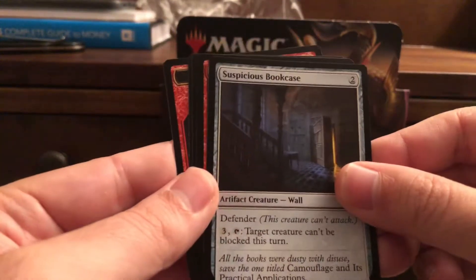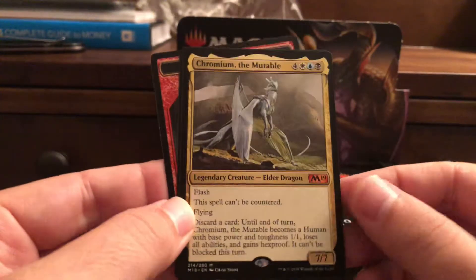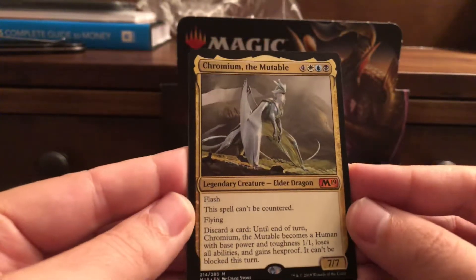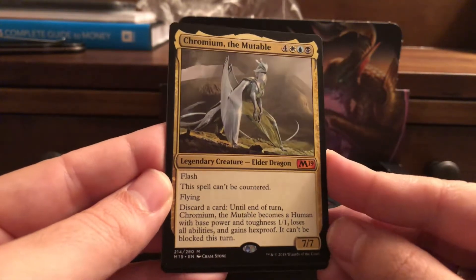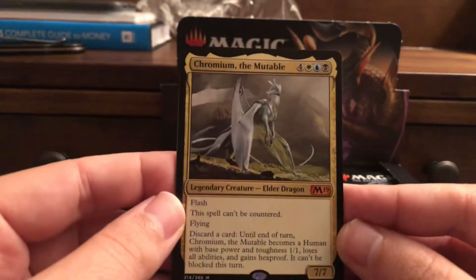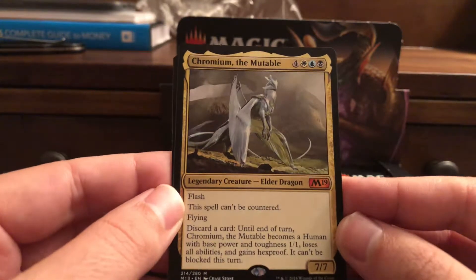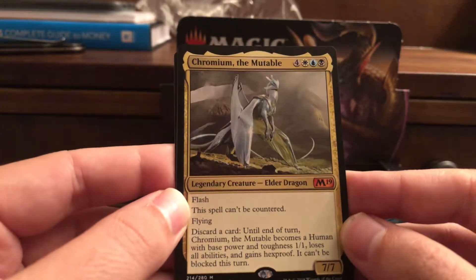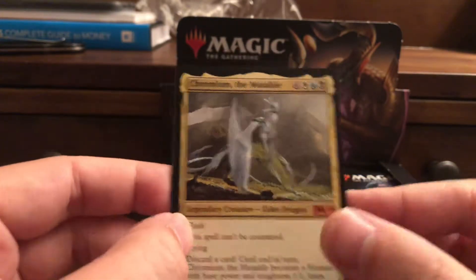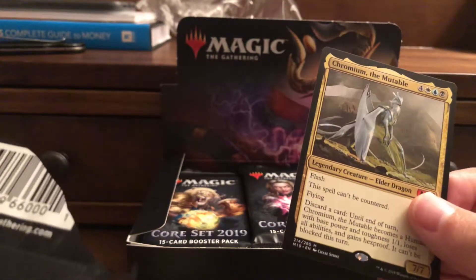First uncommons are Reclamation Sage, Suspicious Bookcase, Siege-Gang Commander, and Siege Breaker Giant. And Chromium is our first mythic! He's an elder dragon, a 7/7 with flash, can't be countered — one blue, one black, one white, and four colorless. He has flying, and you can discard a card until end of turn: Chromium becomes a Human with base power and toughness 1/1, loses all abilities, and gains hexproof and can't be blocked.